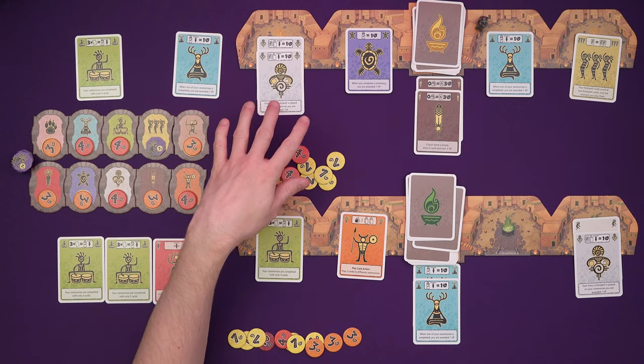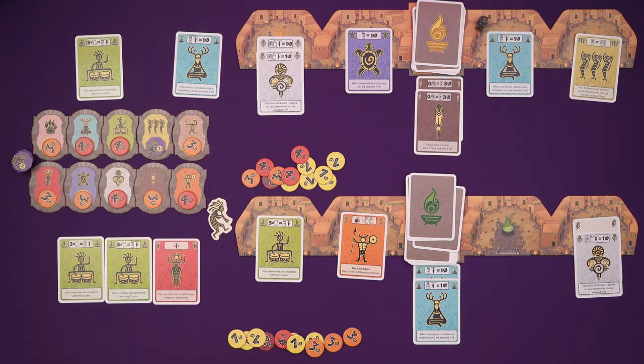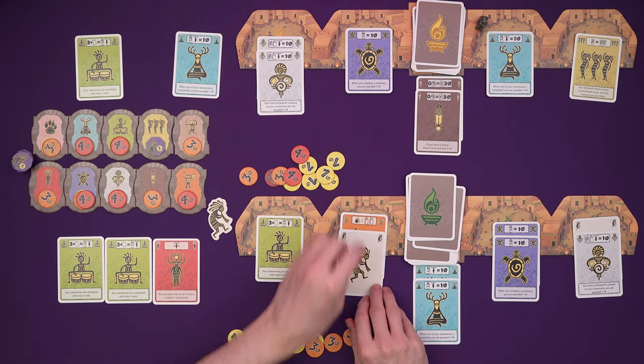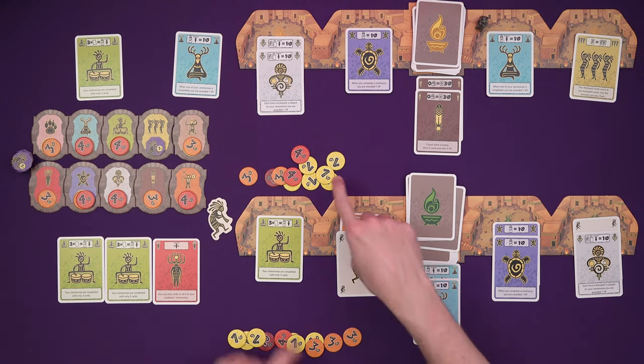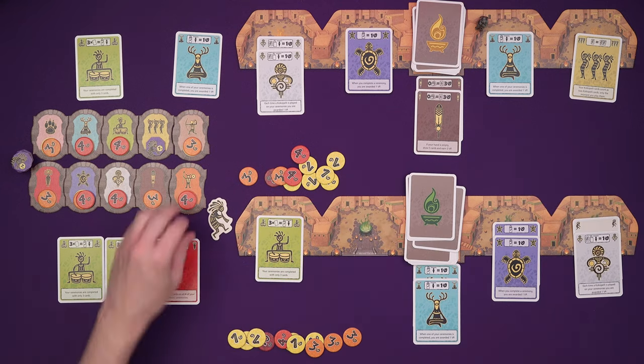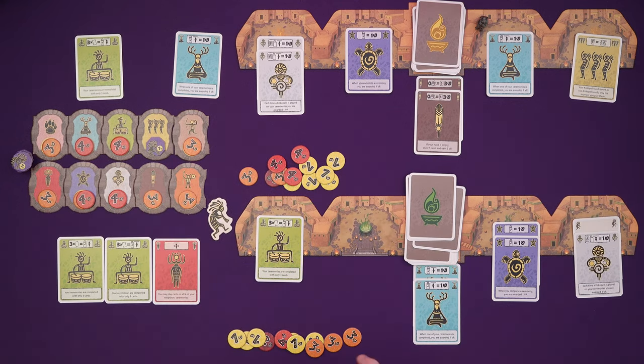Will he build up his own? His Kokopellis do count as two cards as well — he could have put that on something else. He's going to play it here to the play card action because his Kokopelli cards count as two cards the moment he plays them. He can complete that, get the same amount of points, but get rid of a better ability of mine.